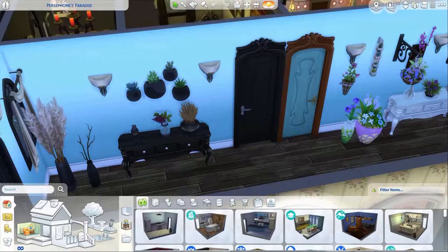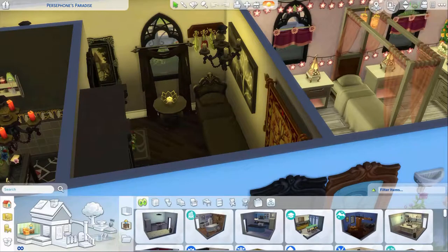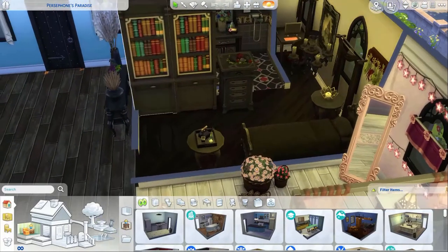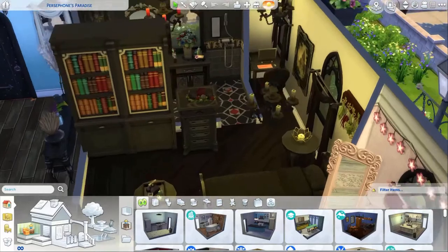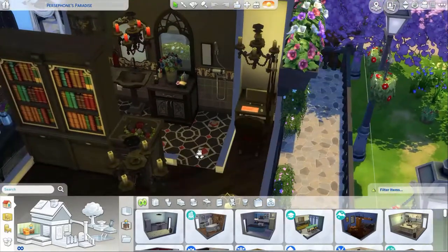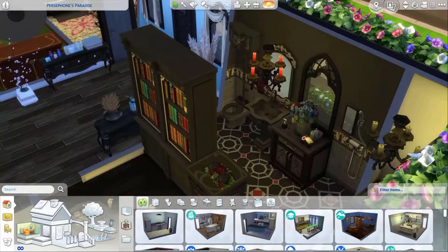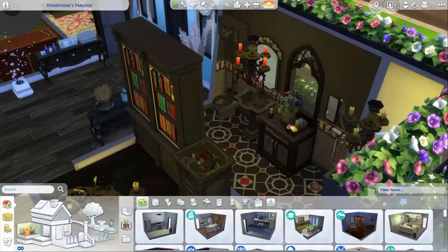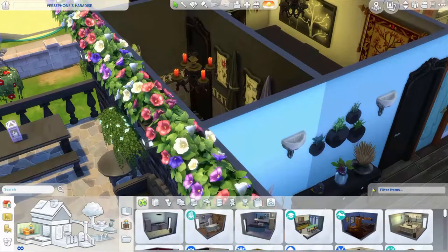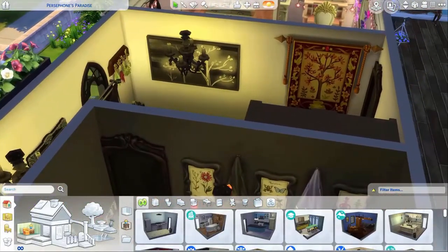So we're going to go to the first kid's bedroom. This one is more of a gothic type theme. We've got this gothic-themed bedroom. I don't know if the Sim will be able to get into that spot, but I put it there anyway because it fit. This person probably doesn't want to interact with others, so they have their own bathroom in their bedroom so they can just stay there. Here's all the art that was added in to make it look more homey.